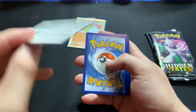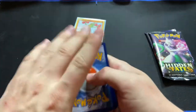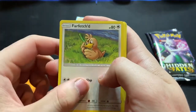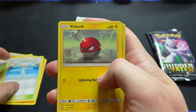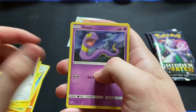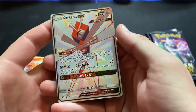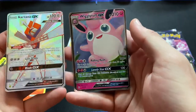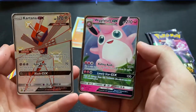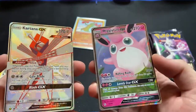All right, here is the card. One, two, three, four. Let's see if we can get some more Shinies. That would be amazing. Energy, Graveler, Far-fetched, Misty's Gym, Voltorb, Caterpie, then another cute Eevee, Ekans, Charmander, and oh my gosh — we got a Shiny Kartana GX and then a Wigglytuff GX immediately after. That is amazing. What a pack.